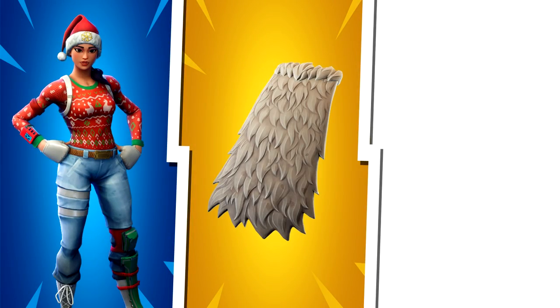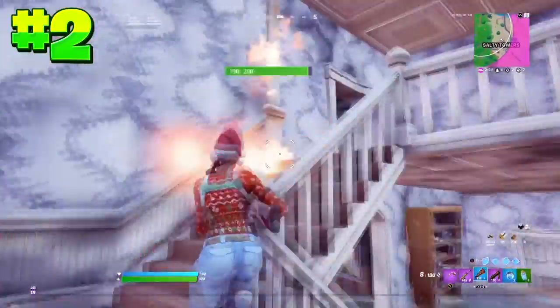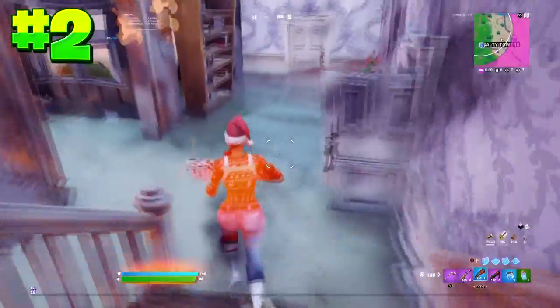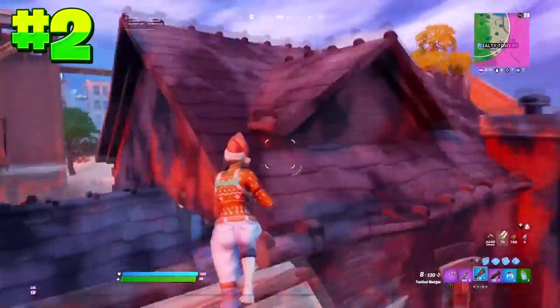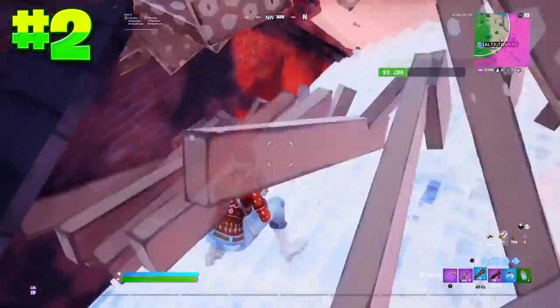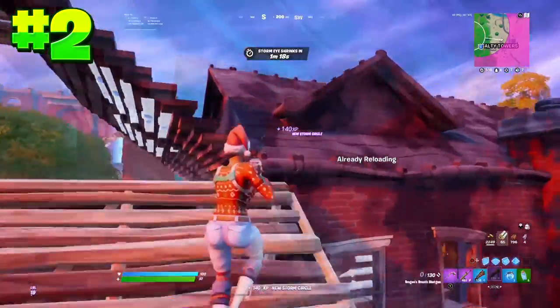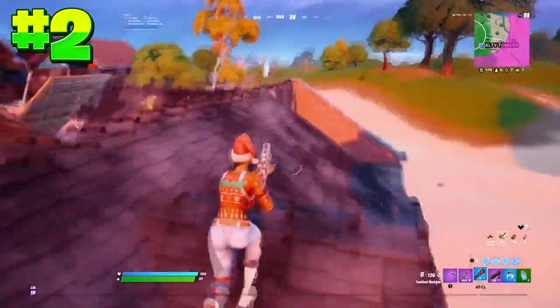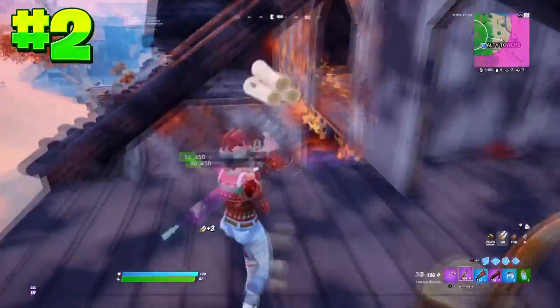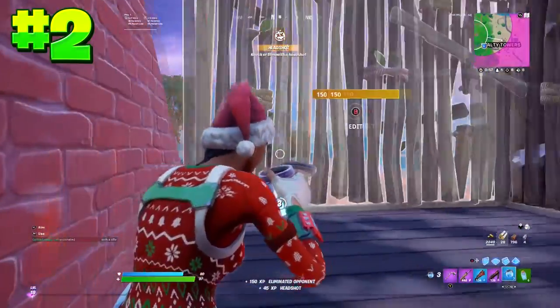Moving on to the number 2 position, we have Nog Ops with the Enduring Cape and the Harley Hitter Pickaxe. Nog Ops has been very popular for a very long time in Fortnite and is probably one of the more try-hard Christmas skins in the game. It has already been re-added to the item shop since last year, so it'll definitely be coming back soon. For only 800 V-Bucks you are getting one of the best Christmas skins in Fortnite. Harley Hitter and the Enduring Cape work really well together, and when you pair it with Nog Ops it just looks so clean.